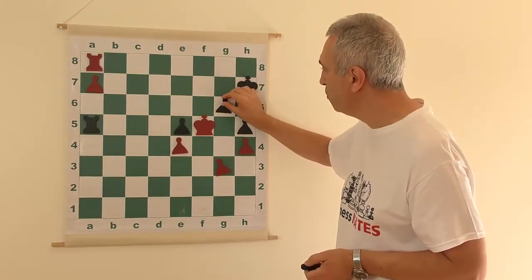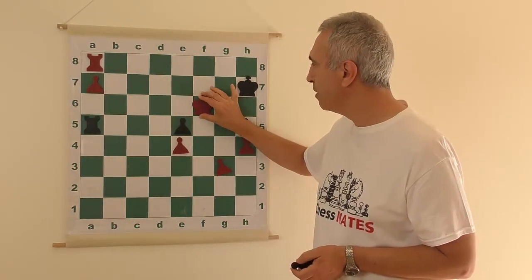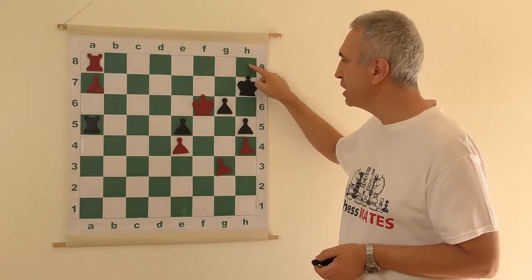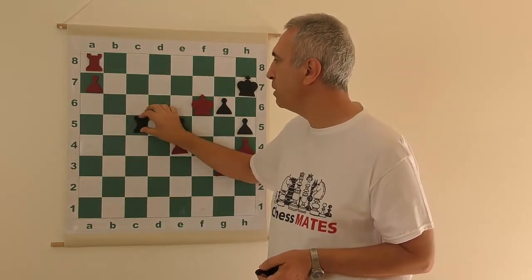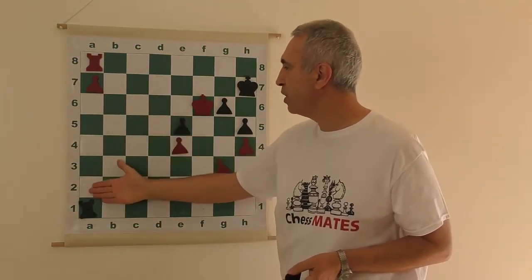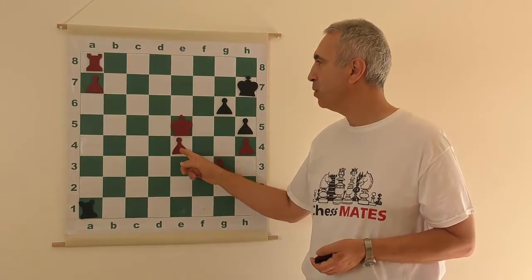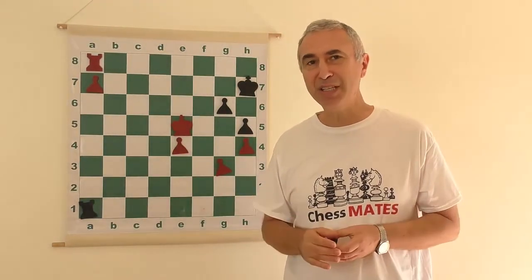Black has only one move — giving check on g6. After king f6, black is completely out of moves. If the king moves to h6, there will be an immediate checkmate. And if the rook moves to protect the pawn, the a7 pawn becomes a queen. So the rook must move away, stop protecting the e5 pawn, and then white moves the king out of the way and keeps advancing until the pawn hits e8 and promotes into a queen.